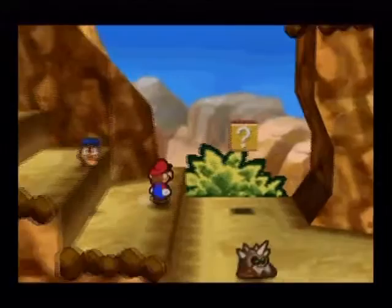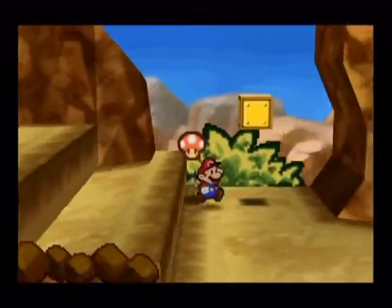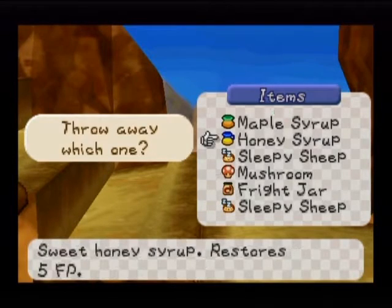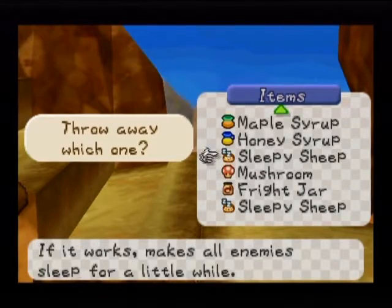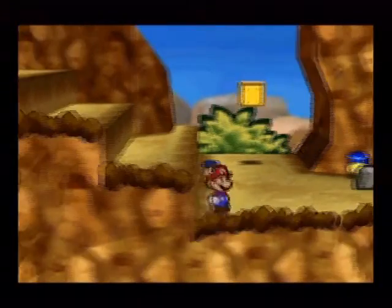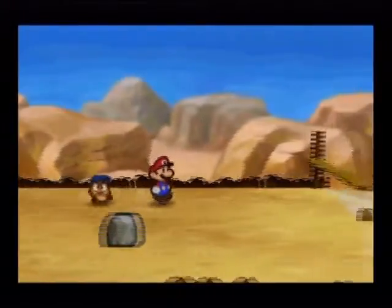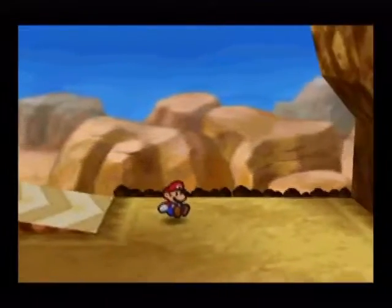Now that we've got all three letters, Paracary can join our party! Oh man, I've got too many items — I need to get rid of one of them. That's not fair! Okay, let's get rid of Honey Syrup — I've got way too much Honey Syrup. I just can't carry that many items. Lame. Okay, let's see — do I just slide out of here?